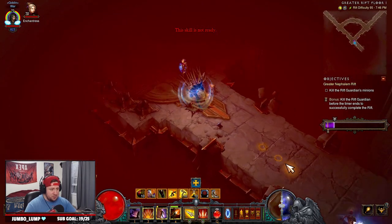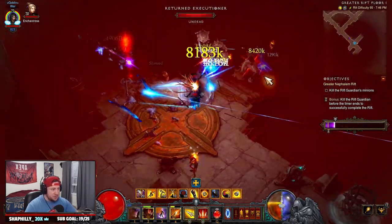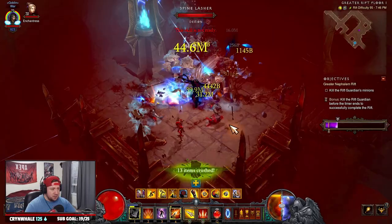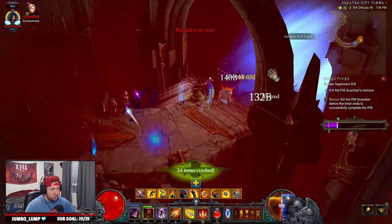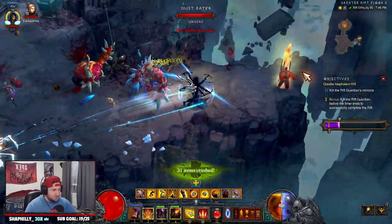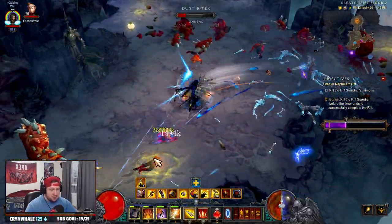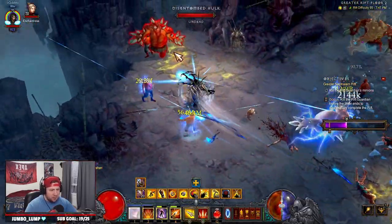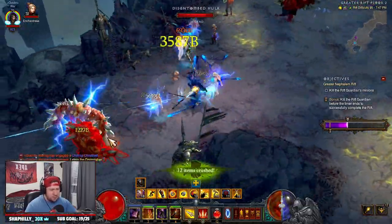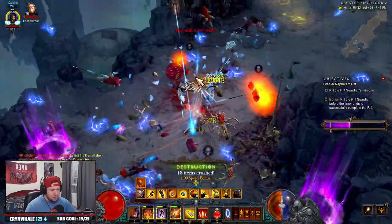We're kind of running out of our resource here — our Hatred — which is kind of annoying because there's just no monsters on this floor. The build is still very fun. You're going to be casting Vengeance, racking up your Momentum stacks with Hungering Arrow, and then just strafing around. Every three, four, or five seconds you're going to want to hit Hungering Arrow again to make sure you keep all those stacks up. The build is very easy to play.